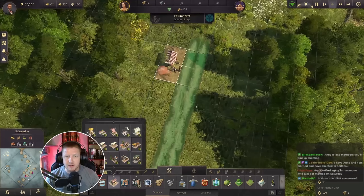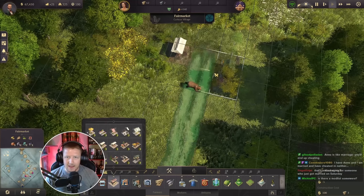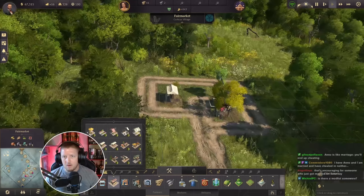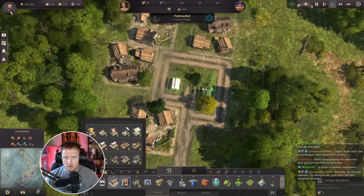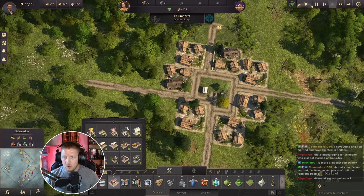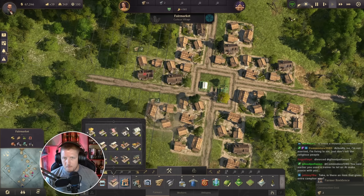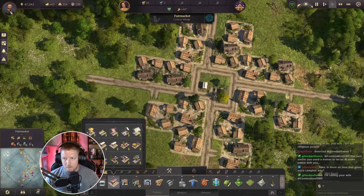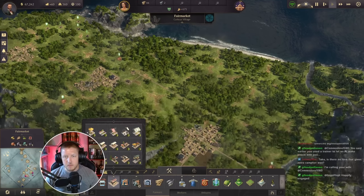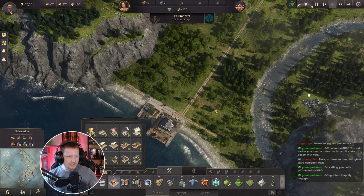I love these small market stalls right here — I think they just fit so much better than the giant market starting out. There we go, start our little square right there. So there's another little village right there. And then the waterfront, we're going to go ahead and start laying out as well.